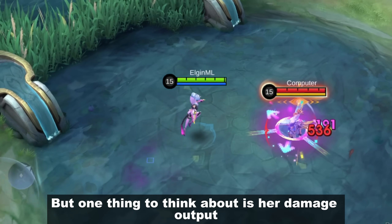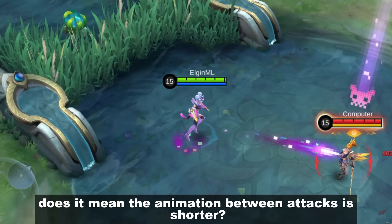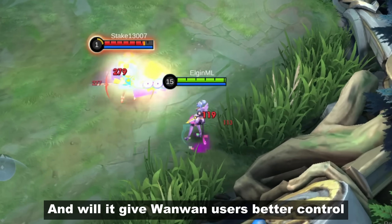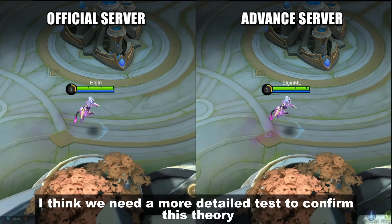But one thing to think about is her damage output. Now that her dash speed is shorter, does it mean the animation between basic attacks is shorter? And will it give 1-1 users better control in terms of positioning? I think we need a more detailed test to confirm this.